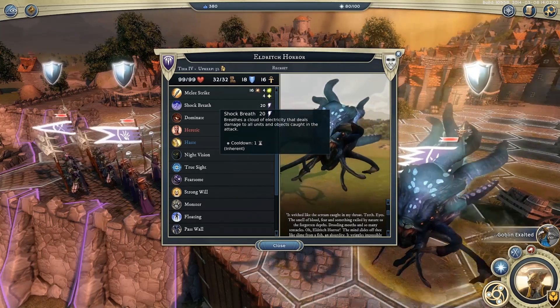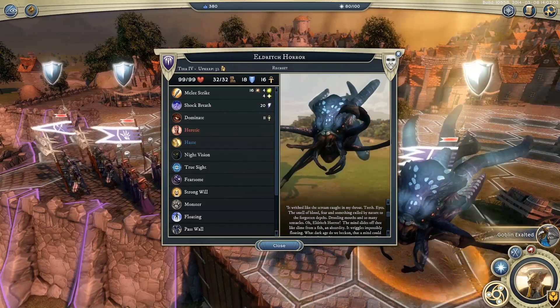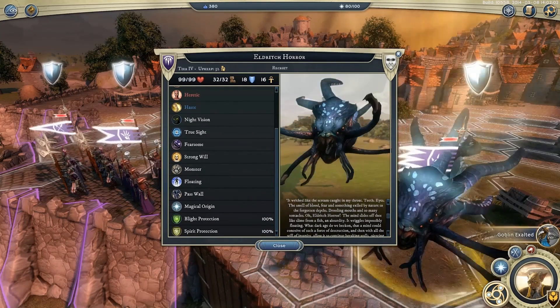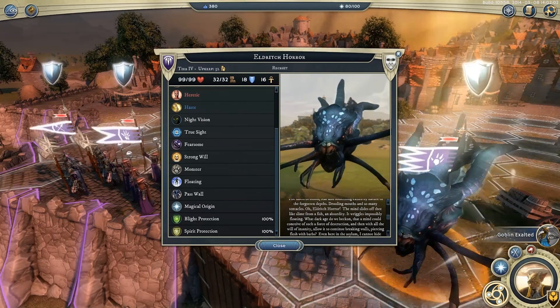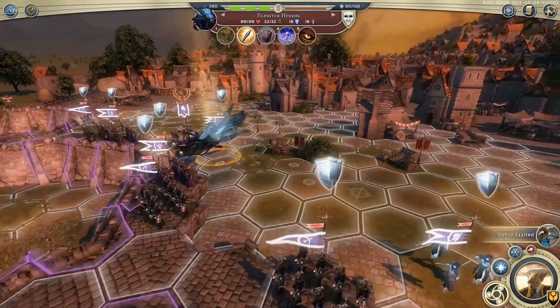It has shock breath, so it's essentially a dragon breath weapon attack but with lightning. It does spirit damage and blight damage, and worst of all it's immune to both blight damage and spirit damage, which is a problem since goblins do blight damage and theocrats do spirit damage — but we'll sort it out somehow.